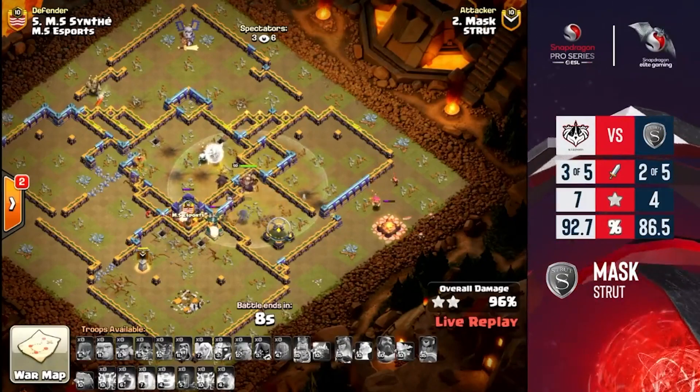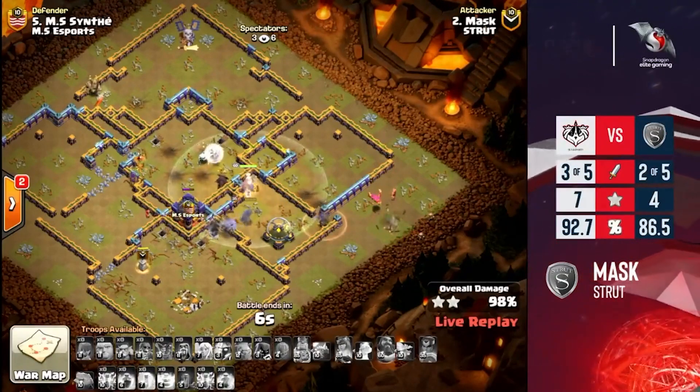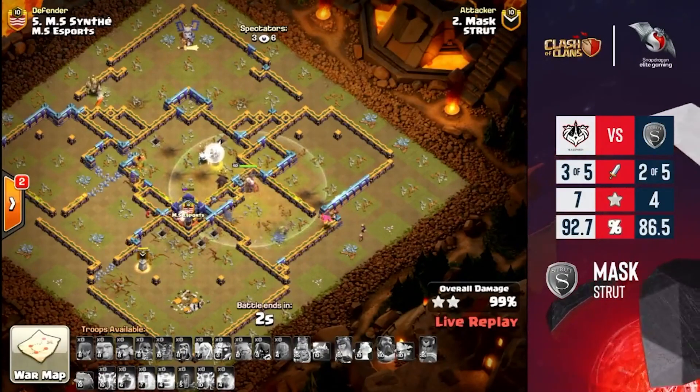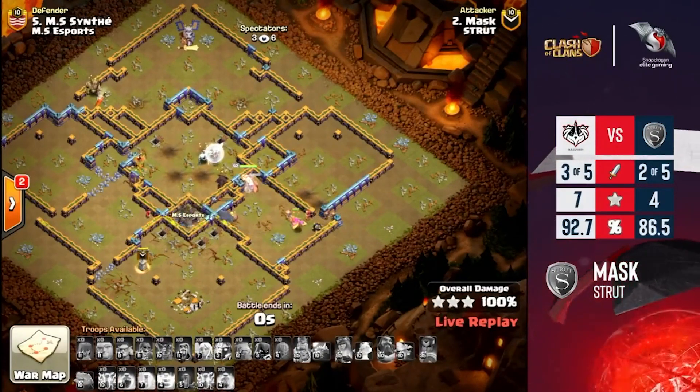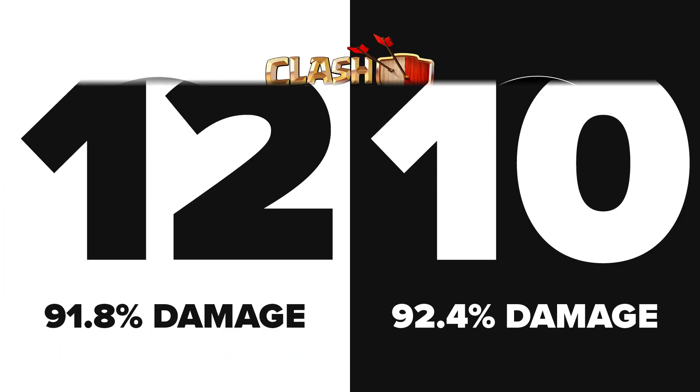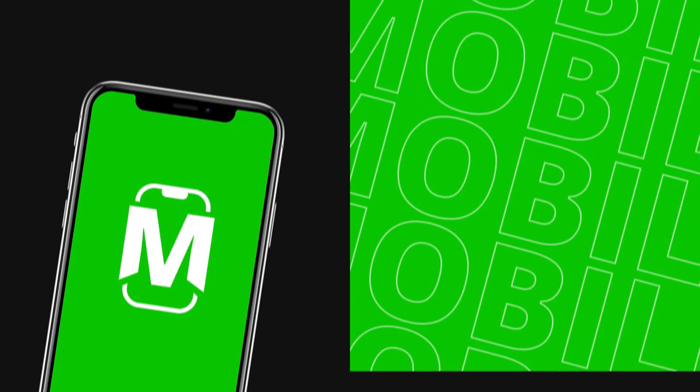We have only two defenses left with 13 seconds — it must hit this! No way... getting so close! Go go go — the sneaky goblins are helping speed it up. And YES — it is a THREE STAR! What a four-heart play!